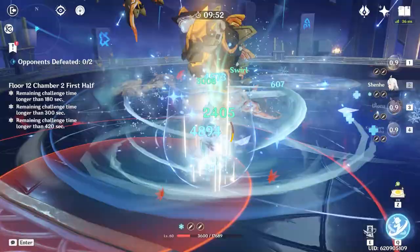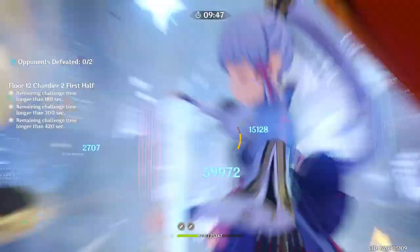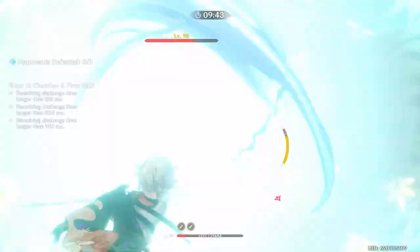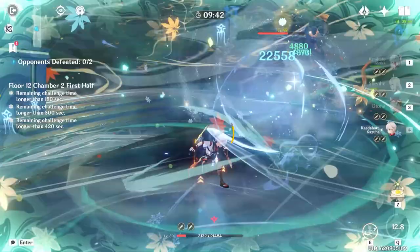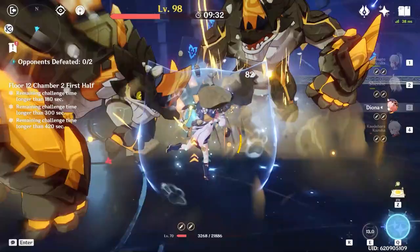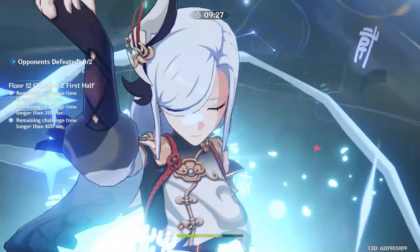The problem with Mono Cryo right now is that it's not only a pretty high investment team comp — you need Shenhe and either Ayaka or Ganyu — but it also lacks a lot of the utility you need to lock down enemies such as Rifthounds. Rifthounds are everywhere in the game right now, and with no hard crowd control and no easy way to chase fast enemies down with high damage, the Mono Cryo team struggles heavily against these fast enemies. Mono Cryo does have its strengths though, because the more cryo users in the party, the more people can make use of Shenhe's Icy Quills buff, so when fighting against bosses or immobile enemies, this team hits like a truck.